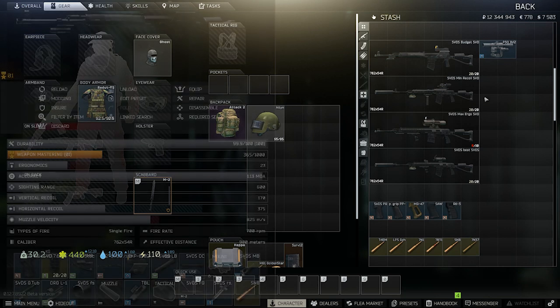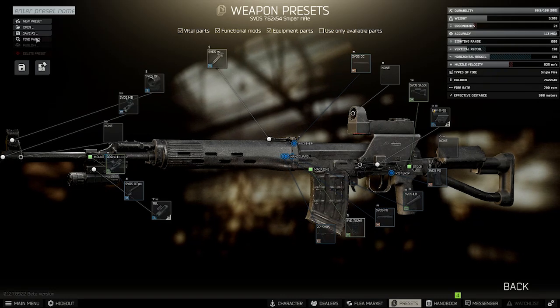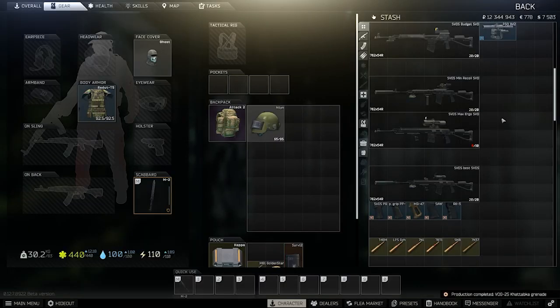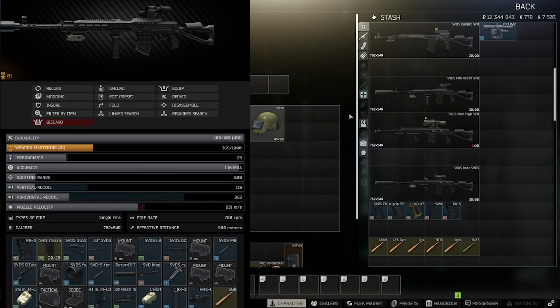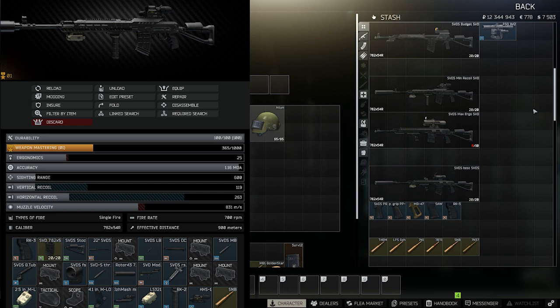For the budget build, this is about as cheap as you can get it. A lot of people run something similar in Factory for the Punisher part 6 task. You can put a PSO on it and it's still ridiculously effective. The laser is great for hipfire up close — if you unload SNB into someone up close they're going down quick. This build runs about 28 to 35k in parts depending on your traders, plus another 50 to 60k for the SVD. For the minimum recoil build — 119 vertical and 263 horizontal — you use the modern handguard with its rail attachment, an RK2 grip, and an EOTech holo sight with a flip-up magnifier for negative 1% recoil, plus the suppressor for negative 3% recoil.